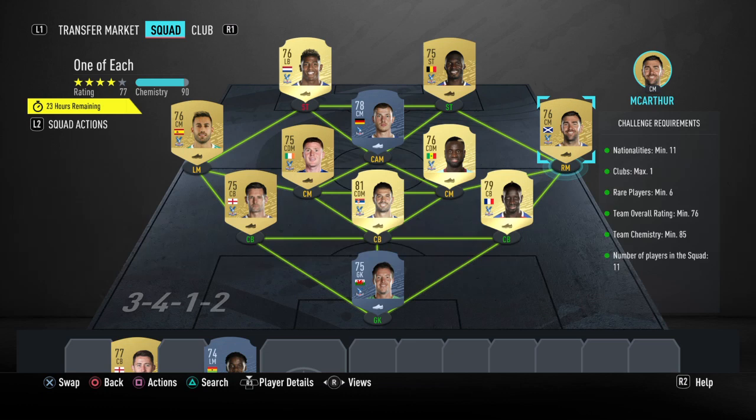What's up YouTube, this is one of each SBC — this is how you do it. I use Crystal Palace. Now you get a 50k pack for this, but two of those players in this squad I haven't bought — it's still the most expensive.